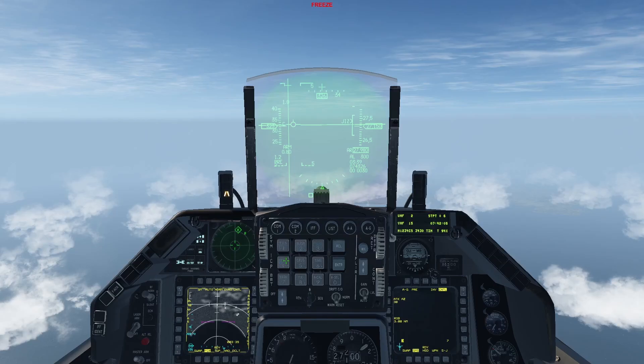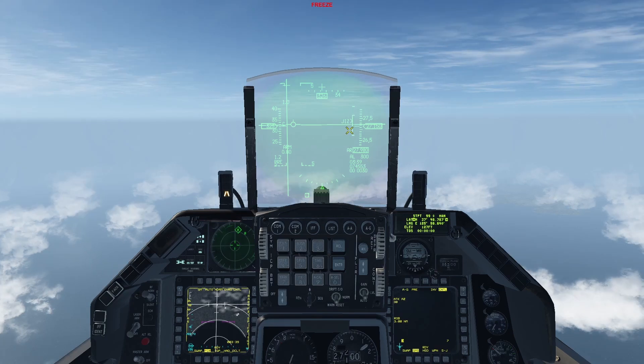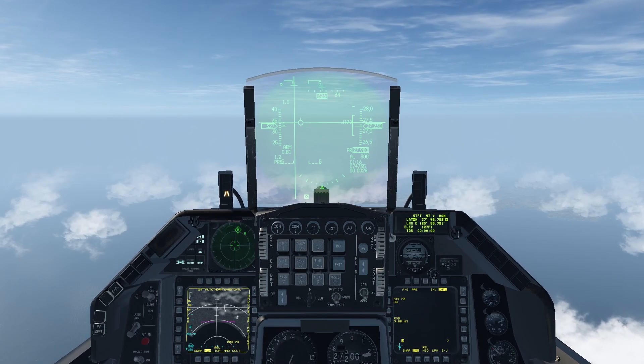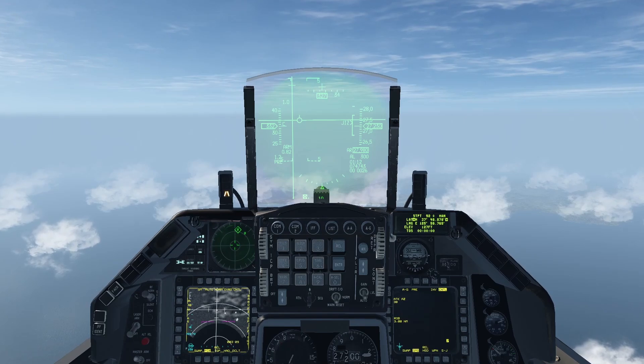I will now reference the target steer points I configured in the 2D map, starting from steer point 99. I know that the weapon can perform the attack azimuth and range on bearing settings from this position because next to the carrot, inside the range queue, JDAM In Zone (JIZ) is displayed. If JIZ wasn't displayed but the carrot was inside the range queue, it would mean the weapons would be flying directly to the target. With the correct symbology present on the HUD, press and hold the weapon release button for each target steer point you wish to attack. In this case, I start at steer point 99 and end at steer point 92.